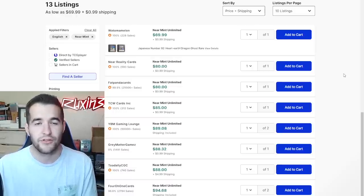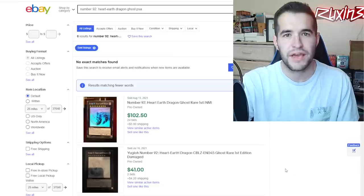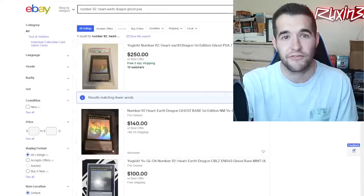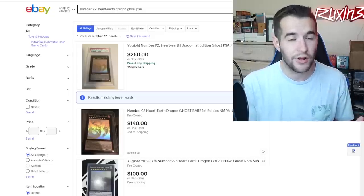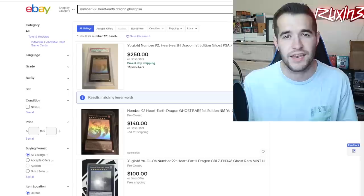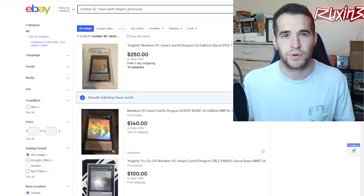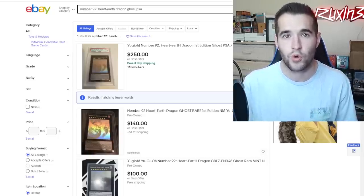Checking TCGPlayer for the unlimited Ghost Rare, the lowest available is $80. So you're looking at an $80 card and paying $150 to grade it. There are absolutely no graded Ghost Raider sold listings on eBay - just one PSA 7 listed for $250 that hasn't sold. Since it's unlimited and looks like a nine at best with some scratches, and unlimited nines aren't high demand, I'd personally wait for a bulk rate. I'm going to say not worth it.